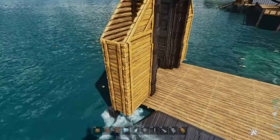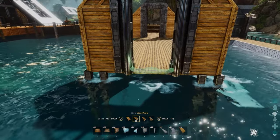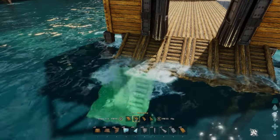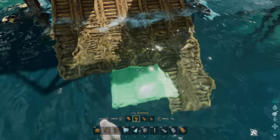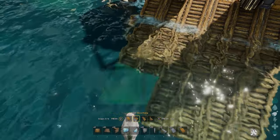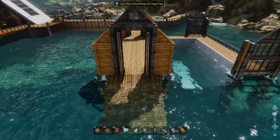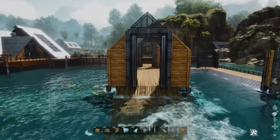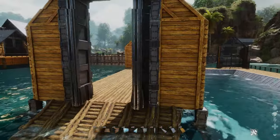I would also add some ramps here — just wooden ramps. I added these because I also have a sarco which I keep on some of these docks, and then you can just walk or swim off into the water through the main gate. Any dinos that can go into the water but also land dinos can use this ramp — maybe for baryonyx as well — so you have a little ramp going into the dock.